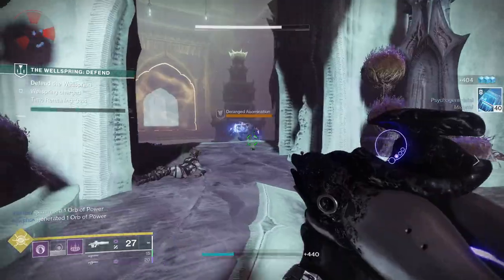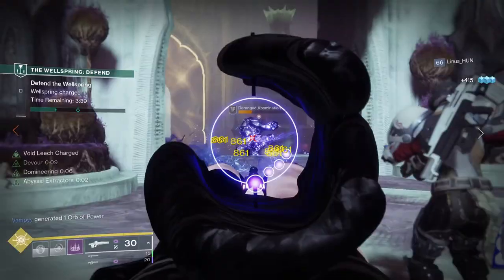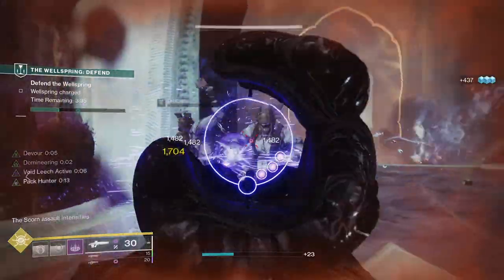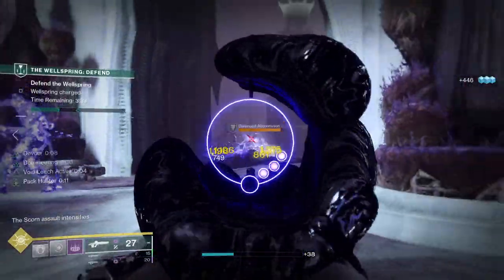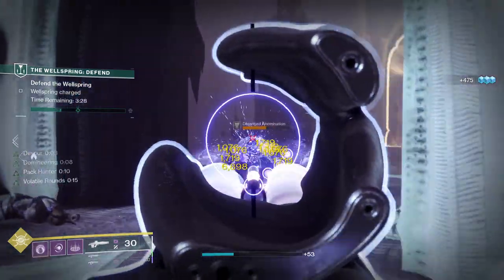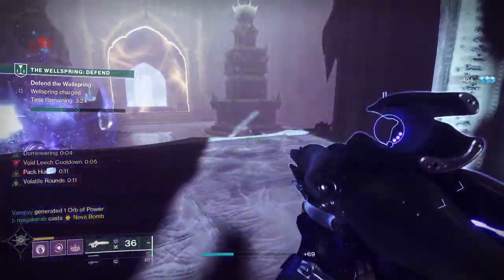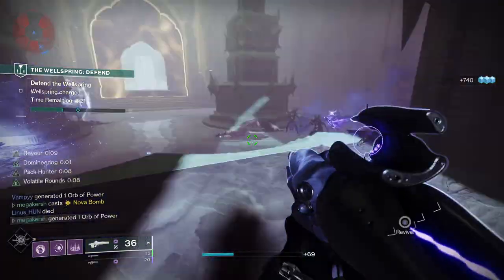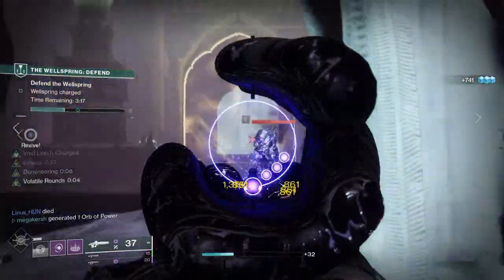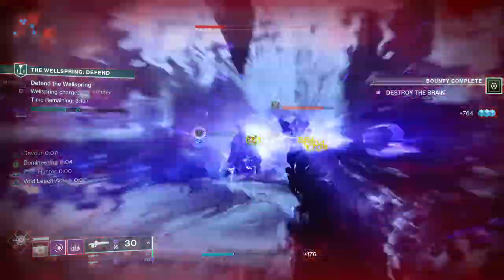I've heard people say they're underwhelmed by Collective Obligation, but I think it's really good and a great showcase for the new Void 3.0 subclass — showing how a weapon can work deeply with subclass types in a way we didn't see with Stasis. It may not be immediately as overpowered as Vex Mythoclast, but it's genuinely strong, and if you enjoy void builds, it's an absolutely great addition.